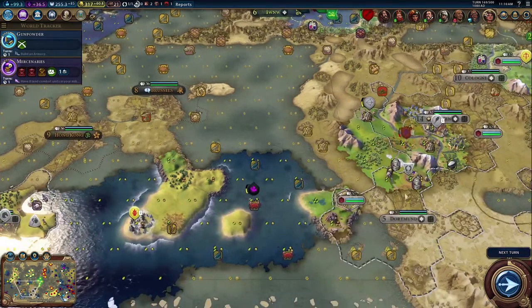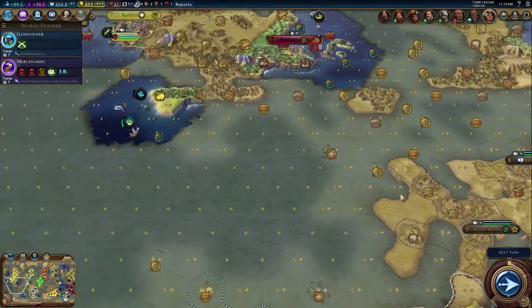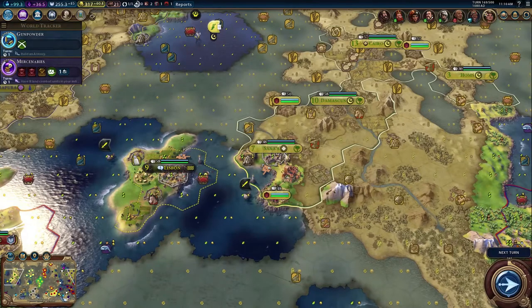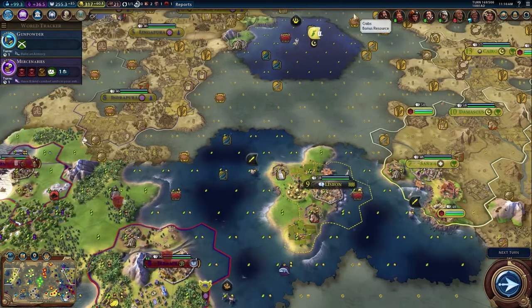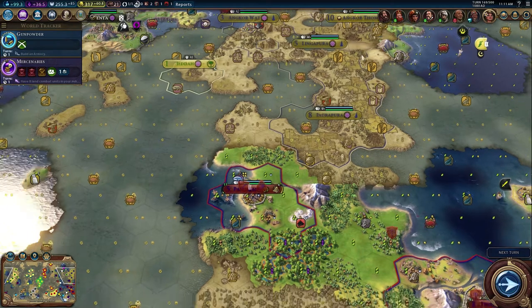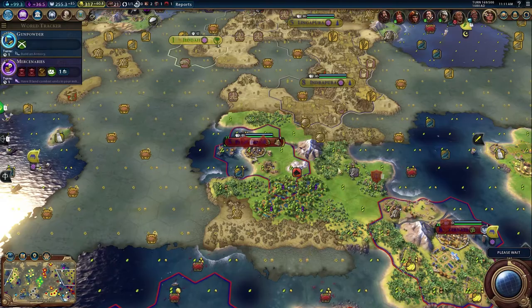We have Badong - I'm assuming it'd be Badong with a hard D - which is going to get a holy site here soon. That's going to help provide some pressure over here on Germany as well as our city state friends. Our last target is probably going to be Saladin simply because I would like to stay his friend as long as possible. If I start spreading my religion to his cities he's not going to be too happy with me.